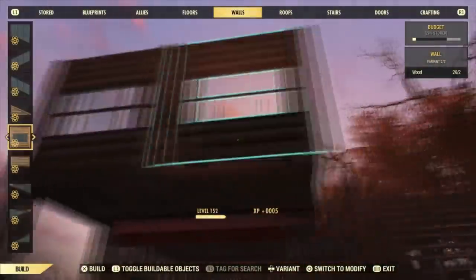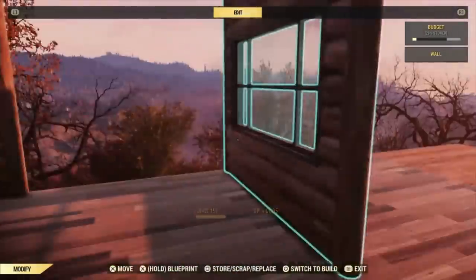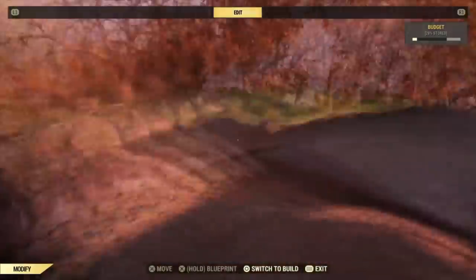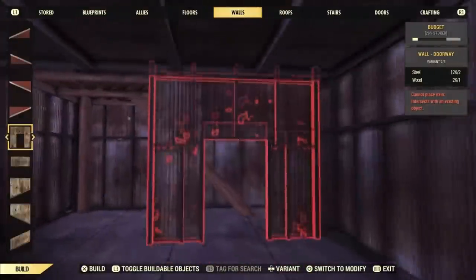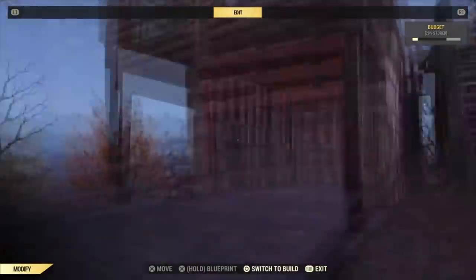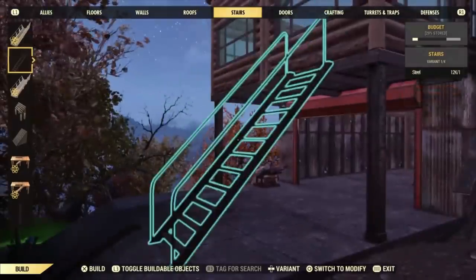Bethesda can blame duping all they want, but when I'm alone in a private server and that's happening while I'm just trying to build, I think maybe there's something else we could look at. Maybe it's incompetence — maybe you got a virus. Maybe you should ask Quincy to please not download pornography onto the computers at work. That could also do it.